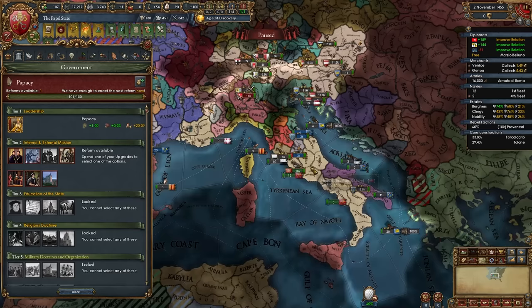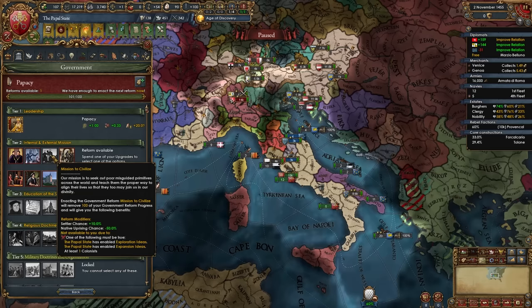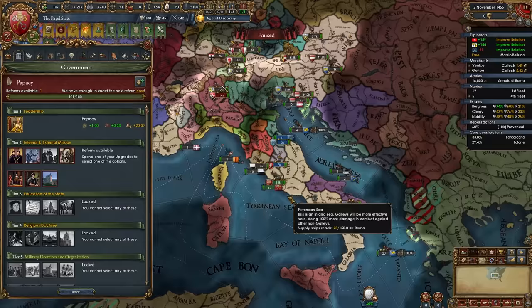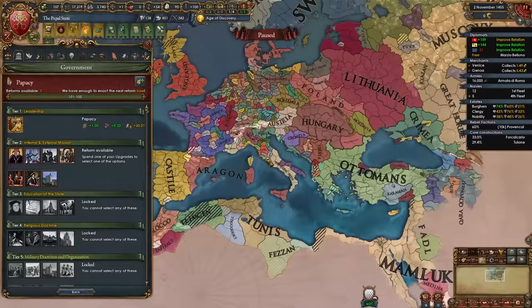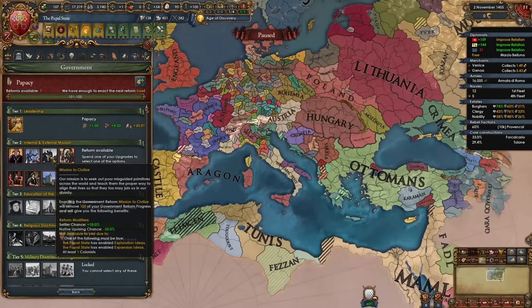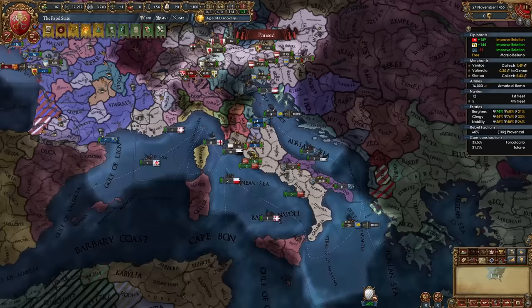For your tier 2 government reform, you have several choices. The manpower recovery speed option gives plus 10%. The mission to civilize is good for a colonial Pope. Mission on the high seas covers naval things. The commercial mission gives plus 1 merchants and plus 10% global trade power. The mission of protection gives missionaries and fort defense. The best options if not colonizing are mission of protection, the external mission for heavy expansion, or commercial mission for a tall-ish Italy run. I'm taking the commercial mission for merchant and global trade power. If you do the same, transfer your merchant from Valencia to Genoa.